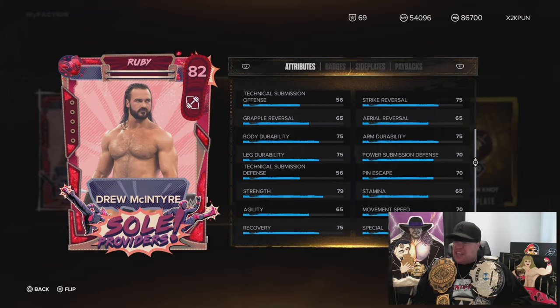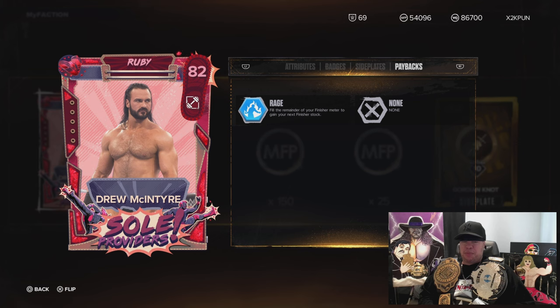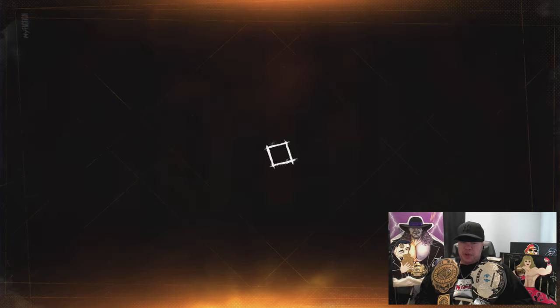Emerald Nikita Lions — can we pull it off? Come on, 2K. You see a sting like a bee on level 2, the Pain Train, second one on level 1. Payback's going to be Rage. Good looking Drew McIntyre card — not that you're going to take online, but nonetheless it'll be fun to play with.